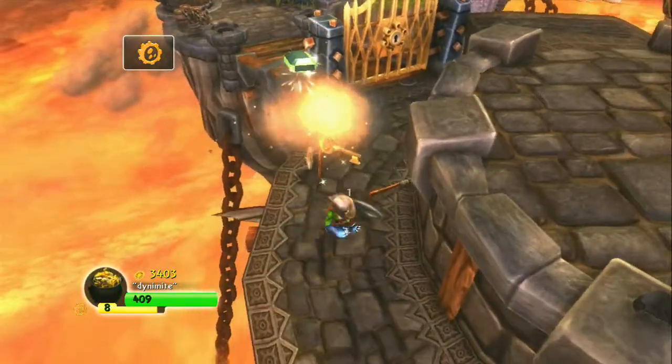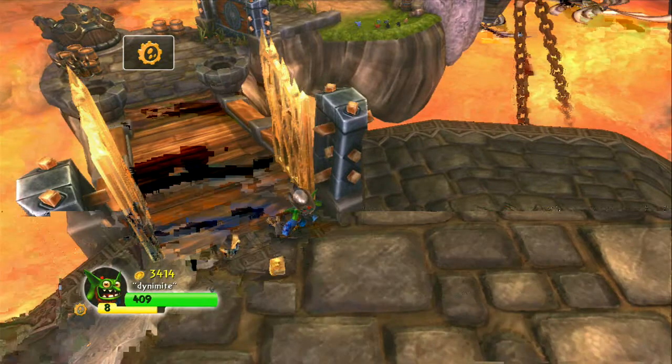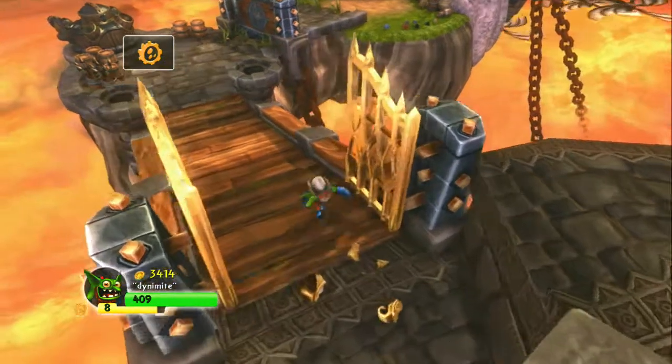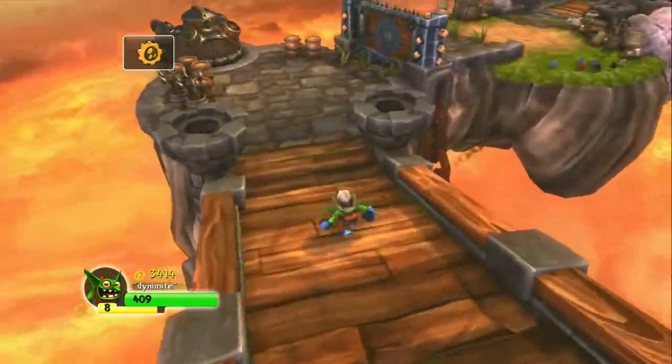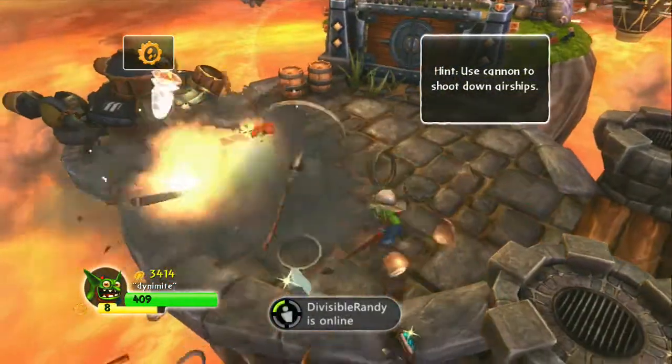We were coming around here to try to get that gem, so we came all the way around. Again, you can blow these up if you jump off the ledge — you're not going to miss anything. So you unlock the gate; it might glitch a little bit in the middle.